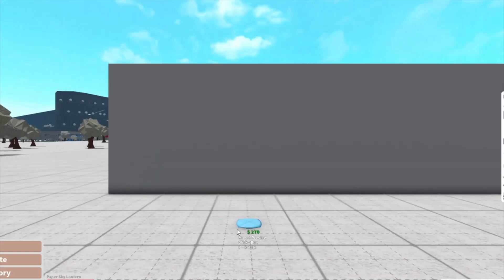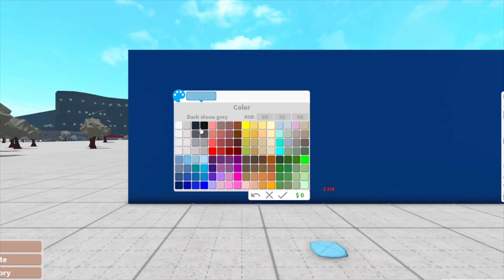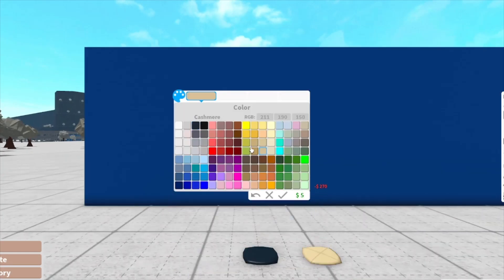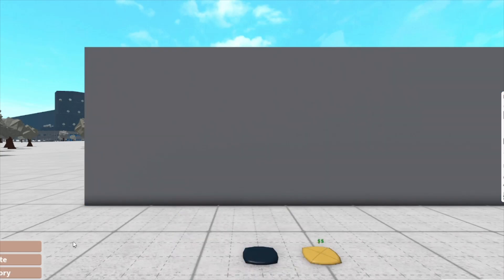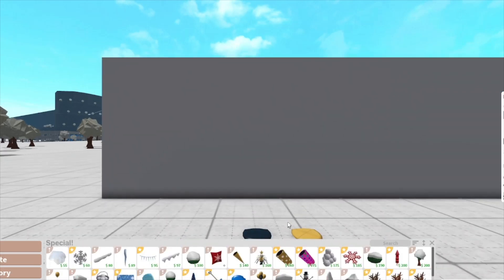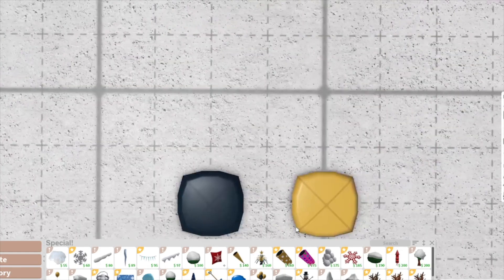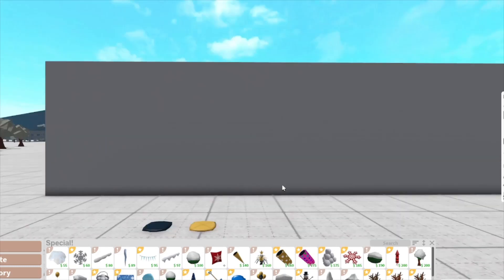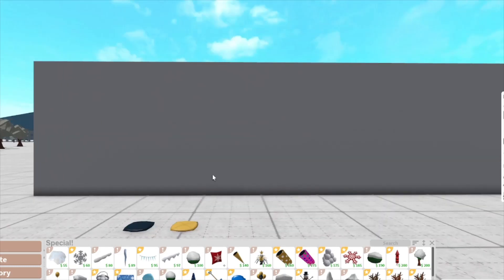We have a new paper lantern, which I'm going to demonstrate. I think I'm going to light two. So we have the paper lanterns — when you first get it, it looks like this, but when you're out of build mode you get to use them and it floats up into the sky.